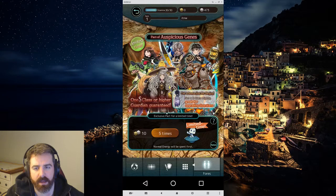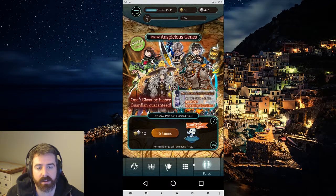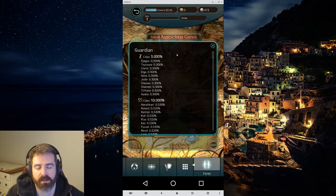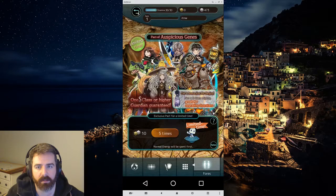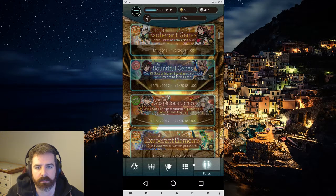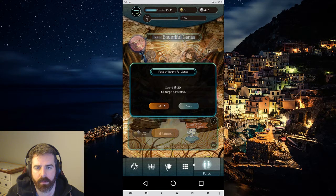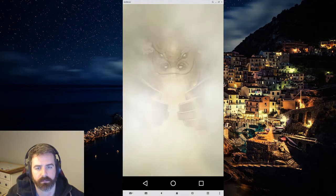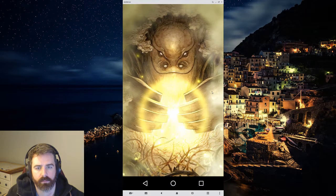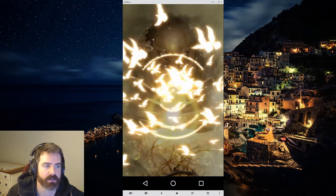The Auspicious one actually isn't that bad because you're paying a little less — you're getting 5 pulls for 10 energy — but the rates are lower. If you do the math, you're better off doing the bountiful pulls, so we're going to do that. Let's do it. Oh sweet, we're starting off with a rainbow — that's a good sign. Since we have an SS guaranteed, it should be a rainbow every time.